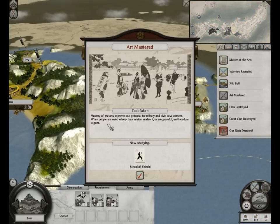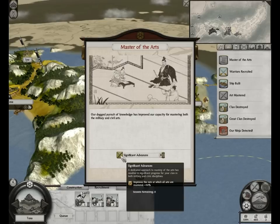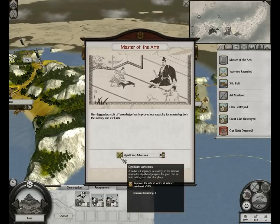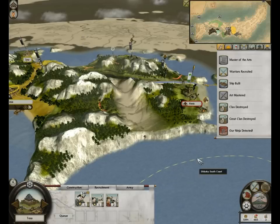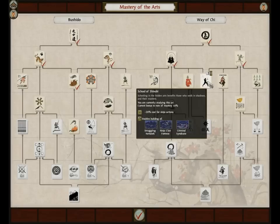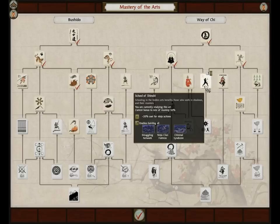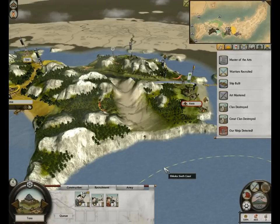I mastered an art — Todofuken. I got a nice little bonus for mastering a bunch of arts: the rate at which all arts are mastered is plus 50% for eight turns. That's fucking amazing. That's a very nice boost! So now I can study the school of Shinobi, which usually takes like seven turns, in three. You think they'll round down or round up? I think it rounds down. Anyway, that's an awesome bonus. I'm very happy with that.